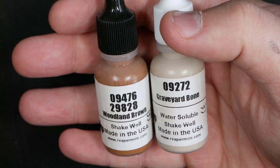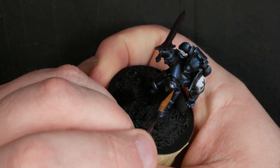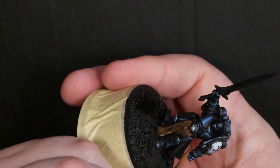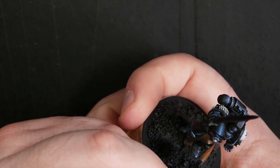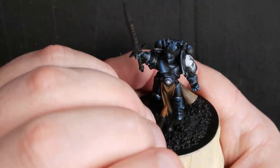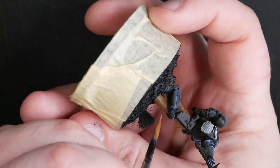Now we're going to grab some Woodland Brown and some Graveyard Bone — two very staple colors for my painting you'll have seen plenty of times on the channel — and we're just going to start blocking in all of the fabric areas. We're going to keep this paint fairly thin and go for about three or four coats, using a hair dryer to dry between coats. The reason I'm using thin paint and building a ton of it up here is because I want to keep doing that as I'm highlighting — I want that to be the start-to-finish approach to this section.